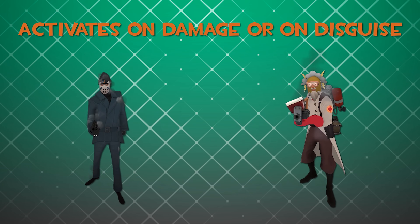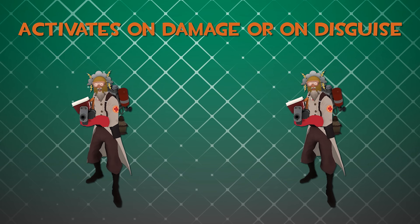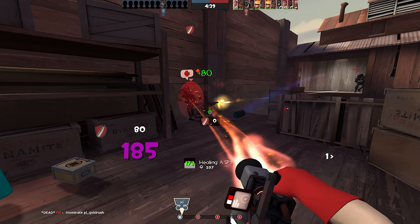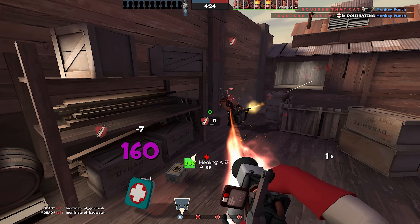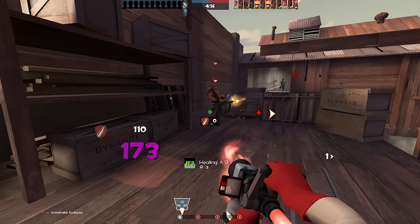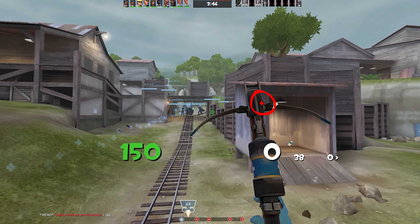If a spy is damaged at all but disguised as a full-health teammate, they will auto call. So if you see a teammate at full health with the auto call symbol above their head, chances are they're a spy. This is invaluable when you aren't using the Crusader's Crossbow, because you can spam some syringes at a potential spy to effortlessly spy-check them. Setting auto call to 99 has already saved me from spies many times — sometimes it literally feels like cheating.